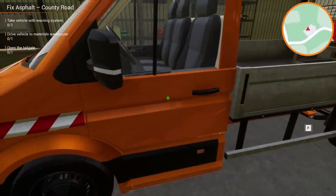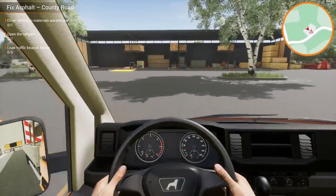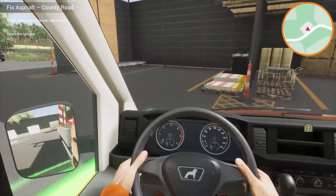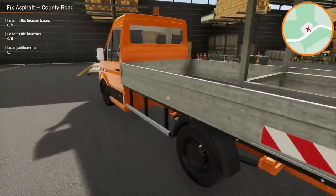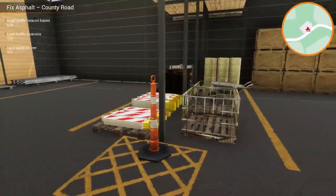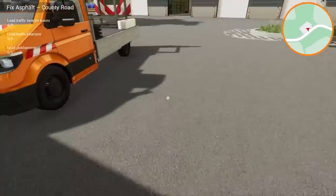Let's go fix some roads — fix the asphalt. Can I crash this thing? So we need to go gather some materials. Don't we need, like, a steamroller or something? We're gonna lay down some asphalt, right? Or maybe we're just patching it up. Do we just load it? Open the tailgate. There's a big sign in our way. We need to load up traffic cone beacon bases, a jackhammer, and traffic beacons. What's a traffic beacon? Oh, it's gonna be these. Look at the detail here — we actually get to handle everything. This is kind of cool.